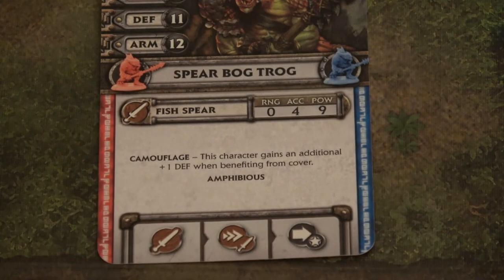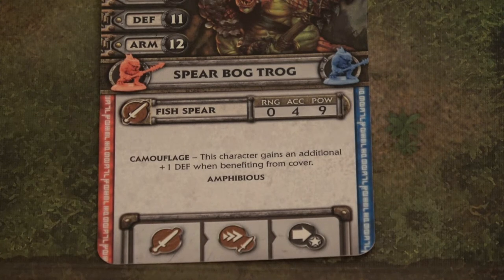Now we can activate the two Bog Trogs. One's blue, one's red, so we activate the blue one first since we're in a blue event phase. The first icon says melee attack — if there was an enemy in the current location, they would attack. The second icon means Rush: the villain moves up to two spaces and ends movement in a target hero's space, then attacks with each melee weapon with the first damage roll boosted. No target within range, so we go to Pursue.